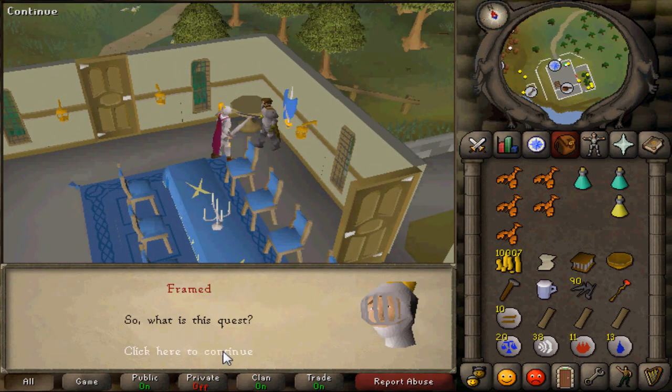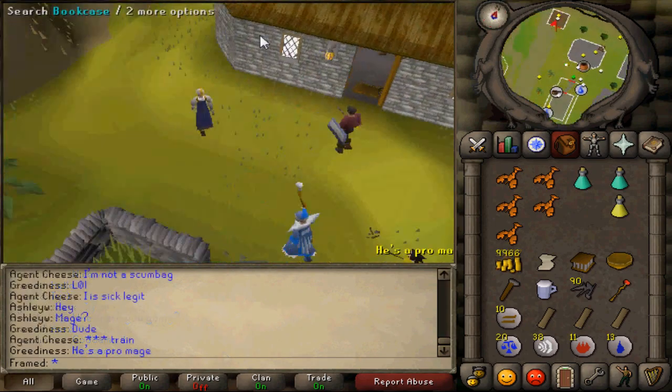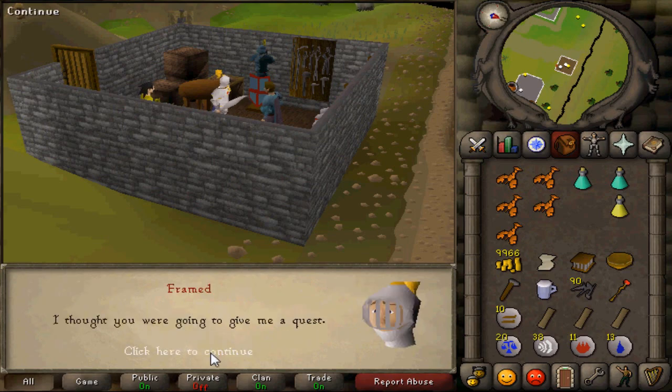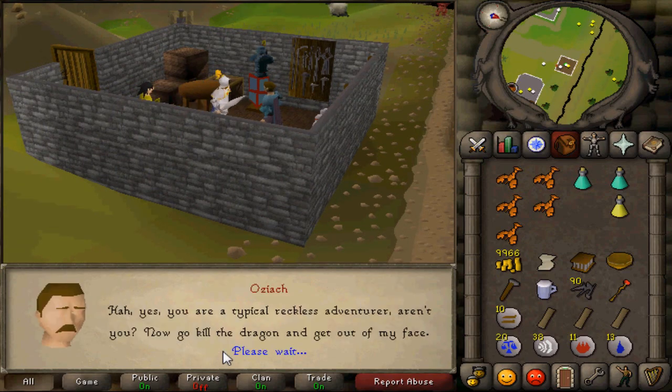To start off this quest, head south of Varrock to the Champions Guild and speak with the Guildmaster. Ask if you can have a quest from him. After that, head to Edgeville and speak to Oziach. Select the top option every time.